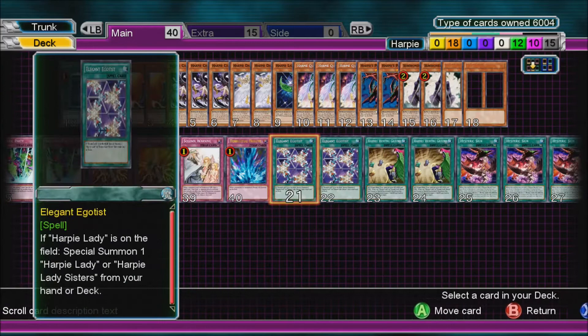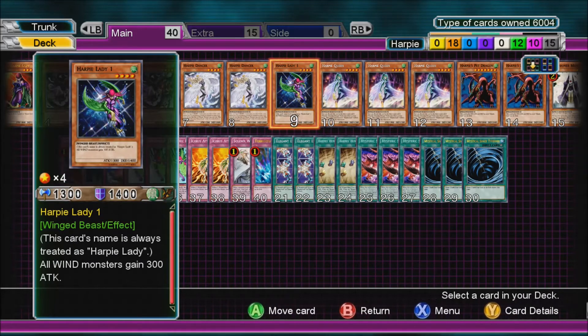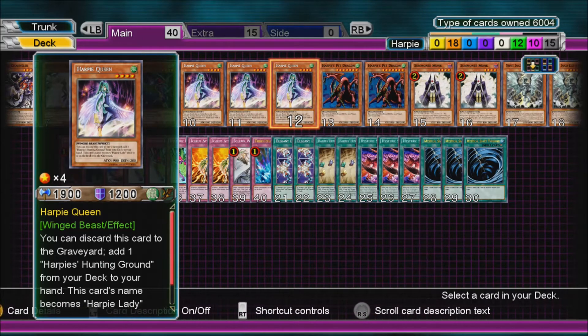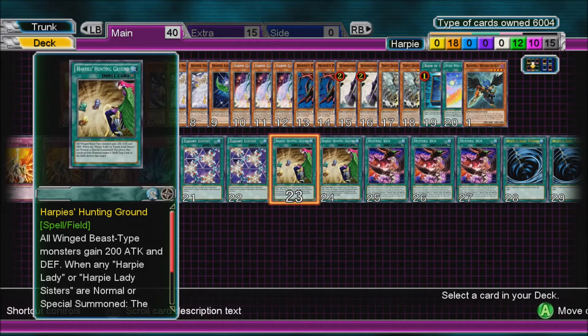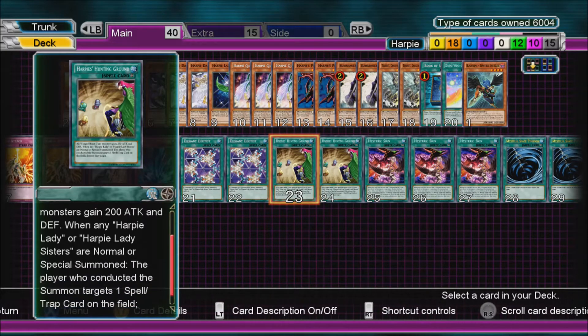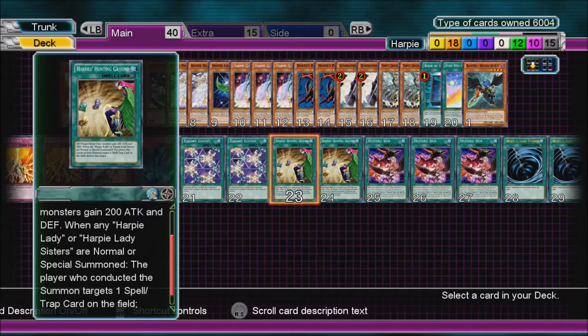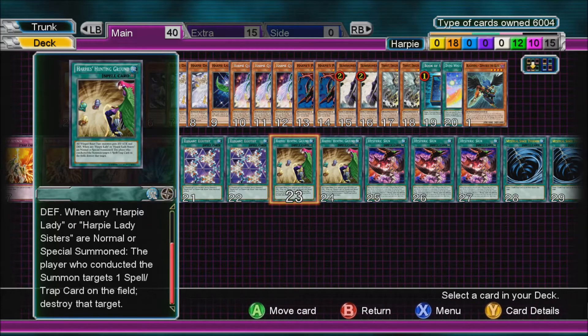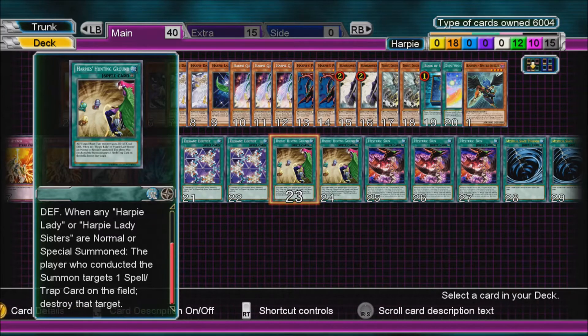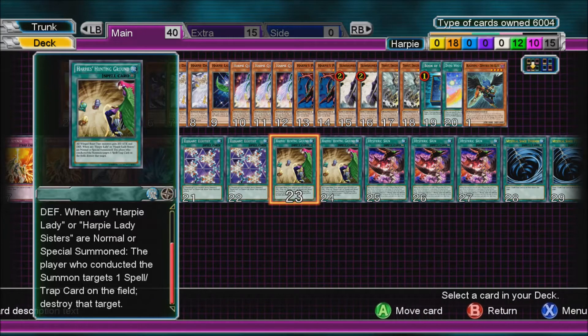Harpy Lady number 1 is an Elegant Egotist target, and all Wind monsters gain 300 attack. 3 Harpy Queen - it's a beater with 1900, or you can discard it to search Harpy's Hunting Ground from your deck to hand. Harpy's Hunting Ground gives these type monsters 200 attack and defense, and whenever any Harpy Lady or Harpy Lady Sisters is normal or special summoned, you can target a Spell or Trap card and destroy it. So don't play this and summon a Harpy Lady if it's the only card on the field - otherwise you have to destroy it.